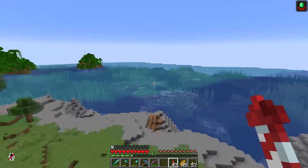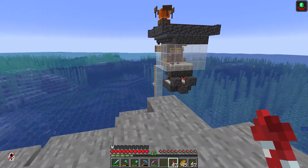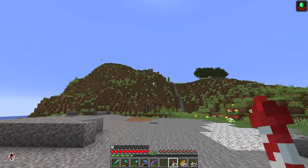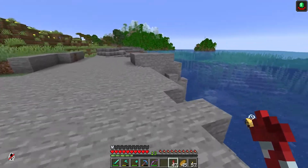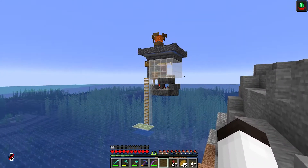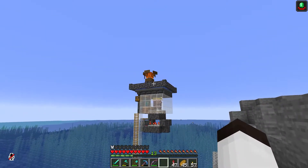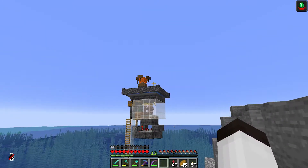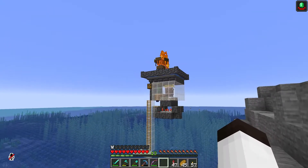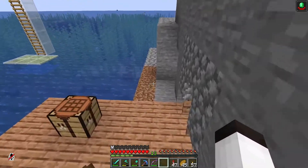I can fly — look at that, wow! Over here is an iron farm that I created so I can get iron, because I don't have a big mountain and I don't get very much iron. It's a very simple design — basically over there is a zombie that gets pushed up and it scares the villagers, and periodically they will spawn an iron golem which gets pushed into the lava and burns.